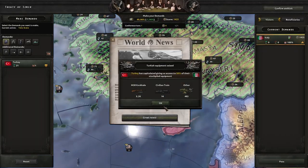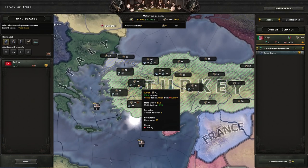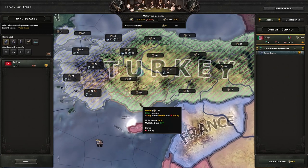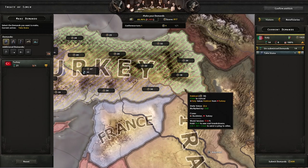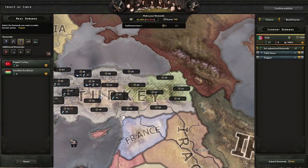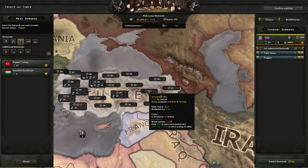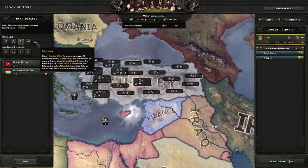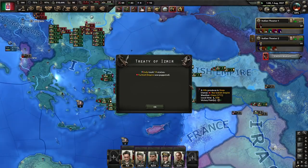We did get Turkey. Now for Turkey, I usually take some of their territories here, but I'd like to puppet the rest — because we spend less infantry equipment and garrisons on garrison duties. I'd also like to take their navy. Let's just confirm and continue.